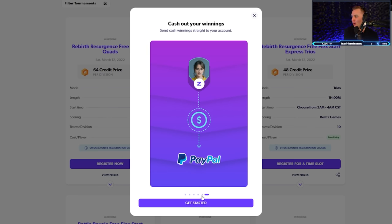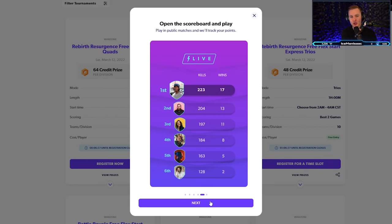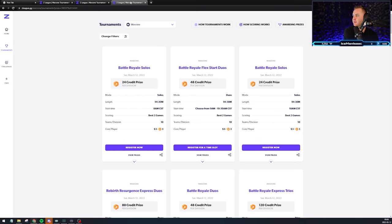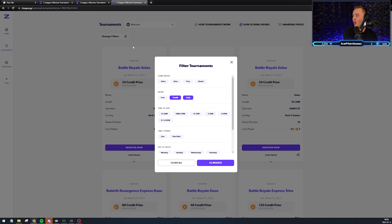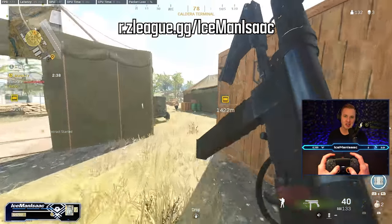The nice thing is it's all done for you — you don't have to do any of the hard work. All of the scoreboards are tracked live on their site. It's effortless. What I like to play in is kill race tournaments where you get points for placements and points for how many kills you get. Most importantly, it's free. You can compete in either free tournaments or credit/cash tournaments — obviously the cash tournaments might have a larger payout. Check out the link in the description to compete for free at zleague.gg/icemanisac.